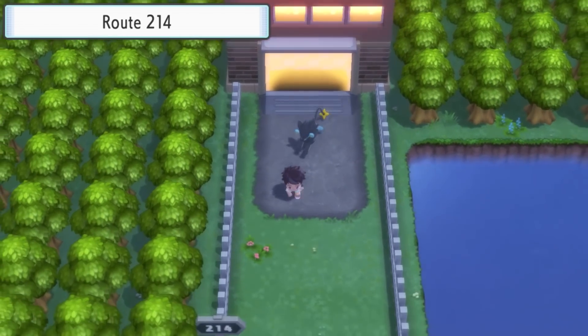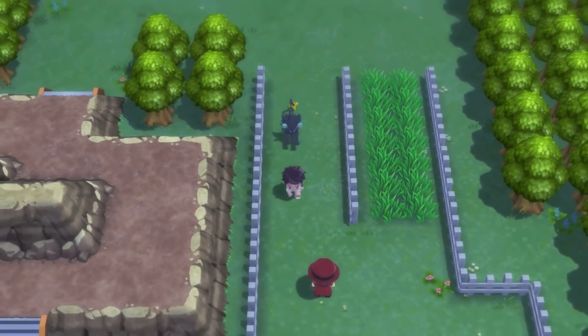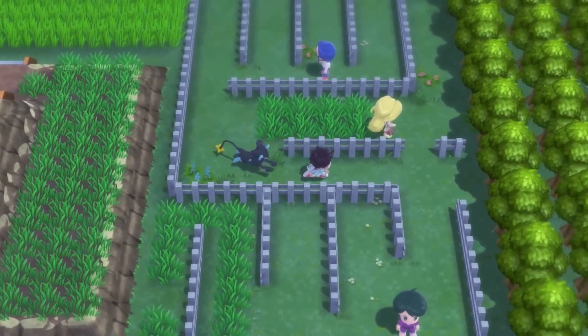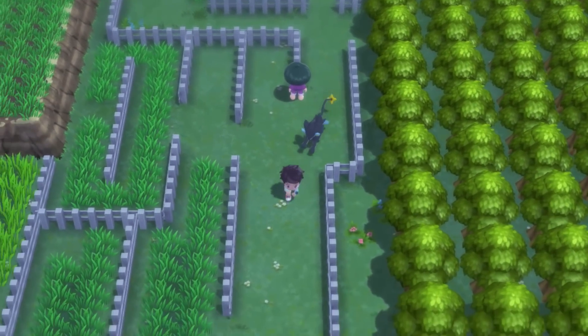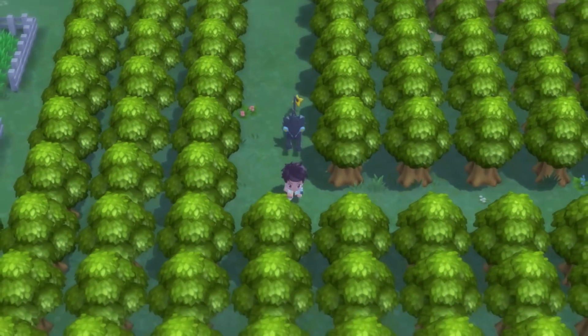I believe the way you access that is through the route down this way. We've got Route 214, and I believe once you've beaten the Pokemon League and maybe gotten the National Dex as well, there should be a new path that opens up. We've got a little gap in the fence that leads to the Spring Path.